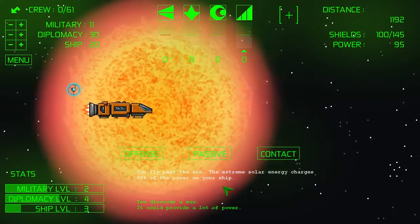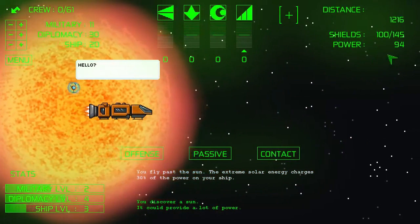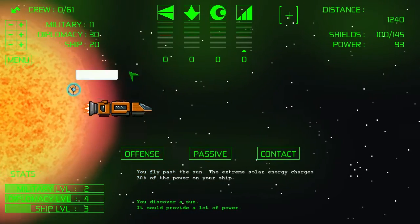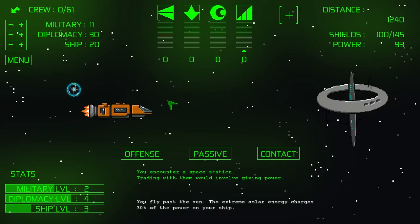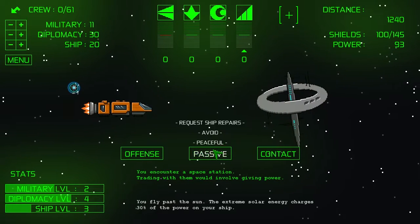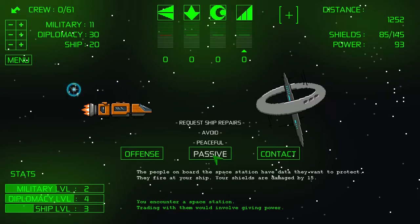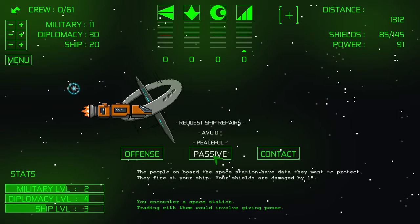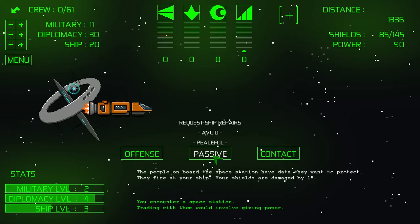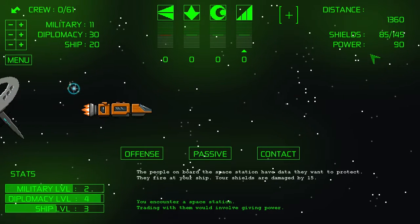You fly past the sun — the extreme solar energy charges 30% of the power on your ship. We're up to 94. Power is necessary; if you run out of power you're going to have problems. They didn't like us — people on board the space station have data they want to protect. They fire at your ship. Your shields are damaged by 15. That's not good — we kind of need stuff to be good.